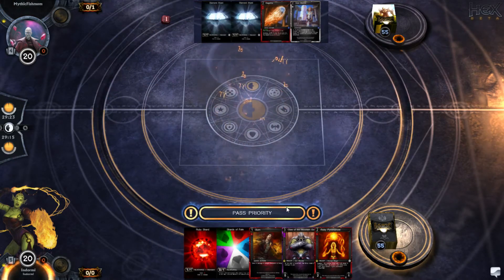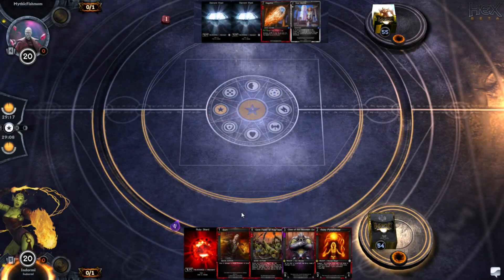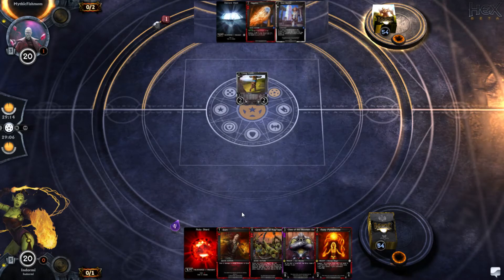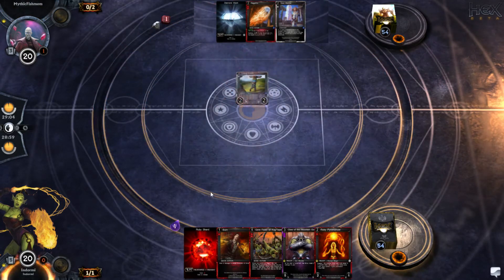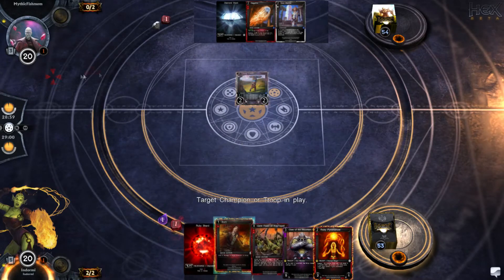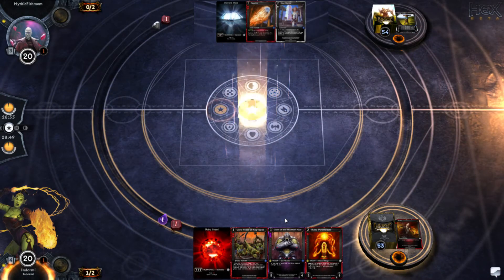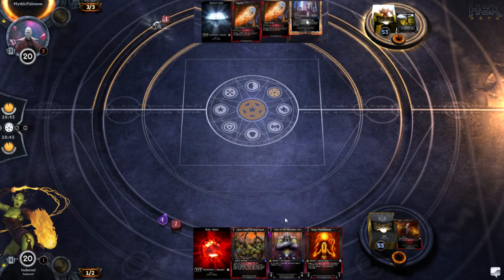My plan post-sideboard against you is definitely not to have my Ascendant flip, so me being down on cards isn't as huge a deal. But I have no card draw now main deck — my only source of card draw before was Fulmination, which is absolutely awful in this matchup. I'm going to throw a Totem down and start pumping it because I want to be as aggressive as possible. I think I just unplugged my monitor so I can't see what's happening — I'm just going to keep hitting space. So we're going to burn that Totem before he gets resources.